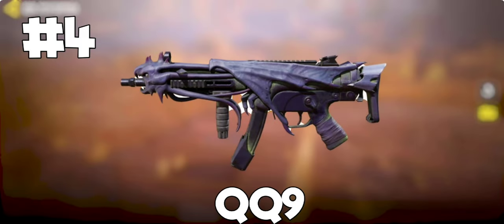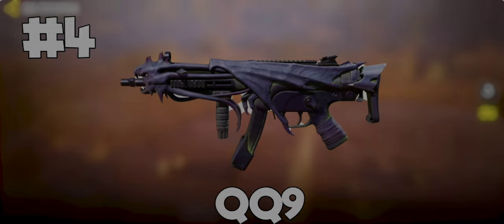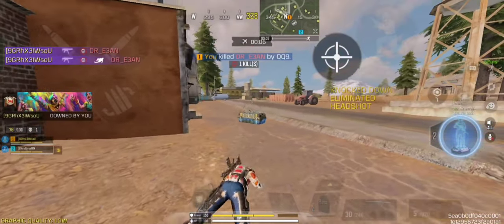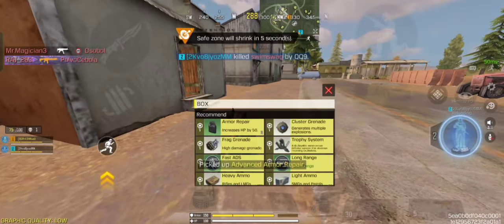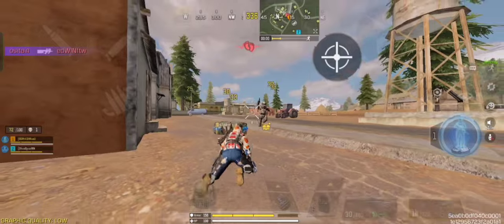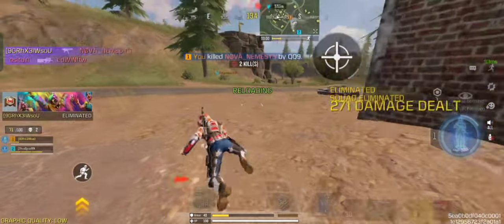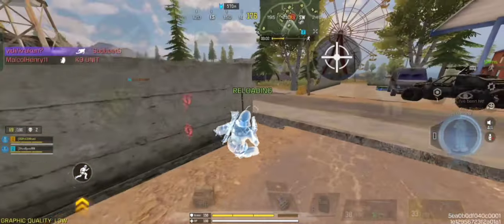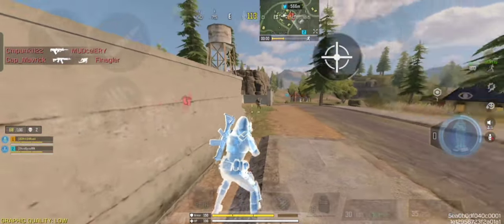Coming at number 4 spot, we have QQ9. QQ9 is the best ground loot SMG in Season 4 of COD Mobile. In the 10-15 meter range, QQ9 has a fast killing time and dominates every single part of the body compared to other SMGs in the game. The QQ9 has better initial hip-fire accuracy with super-dense bullet spread, which makes the gun very deadly in close-quarters combat.